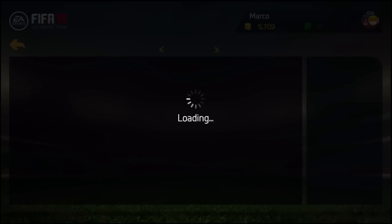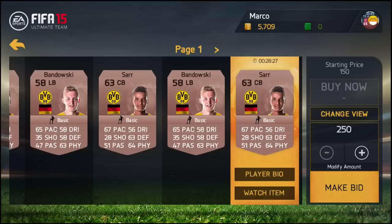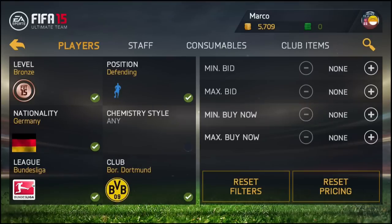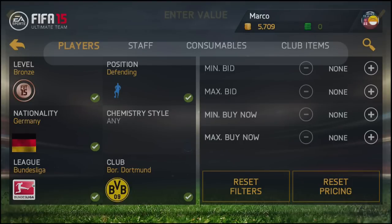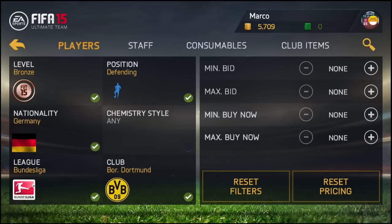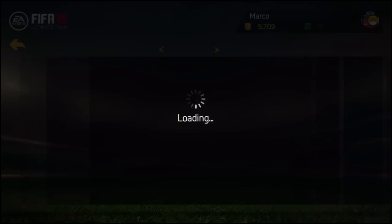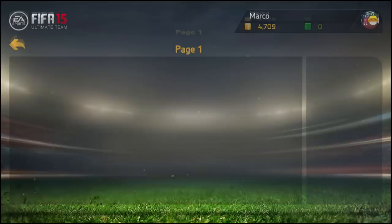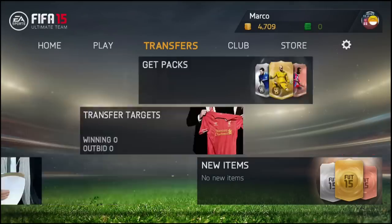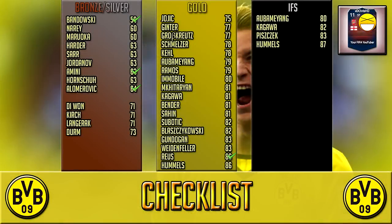Ideally we want to get a bronze center back and a bronze right back, or two bronze center backs. We can see Nari, Saw, and we've already got Lewandowski. We can see Hornschuh as well, who we can purchase. We need to upgrade the right back and center back positions. We're setting parameters because I don't have many coins on this account, but I'll be injecting some funds soon. We start by buying Saw and then go back and buy Hornschuh.